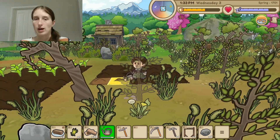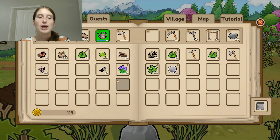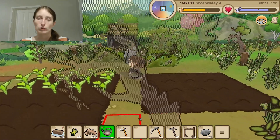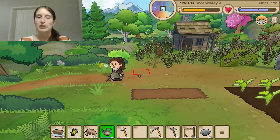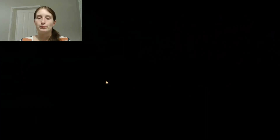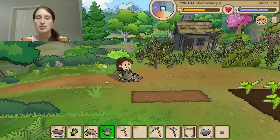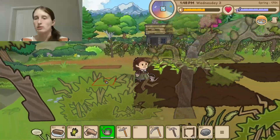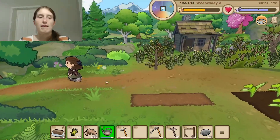How much money do we have? We have 114, so we can get our hoe repaired and then get the turnip seeds planted soon. Did I water those? I don't remember. Yes, we did — okay, I did water it. Very cool.